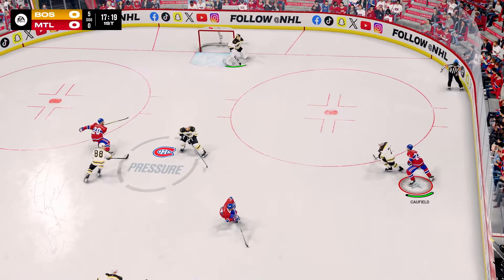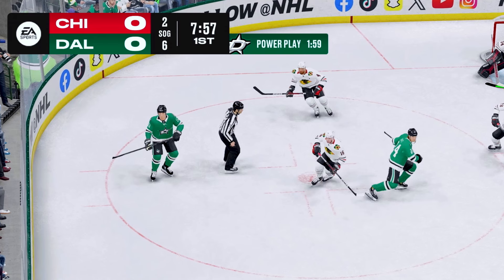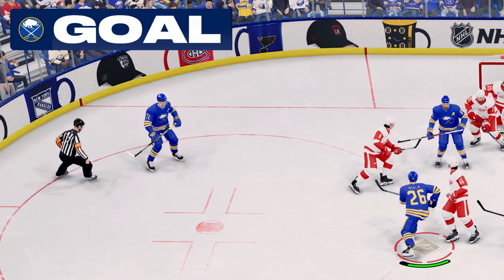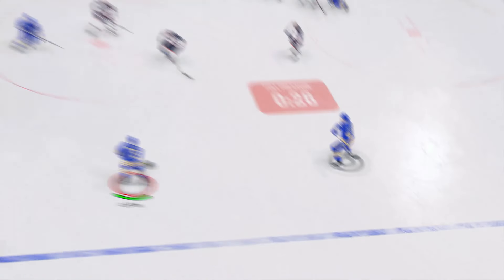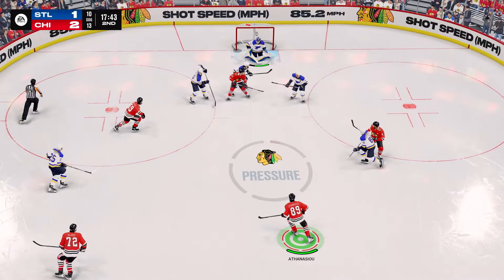A few things I want to talk about in the trailer that I noticed at first glance. The first thing is the score clock — we have it in action in the top left corner of the screen. Here's a couple shots of what it looks like with a power play and a five-on-three power play, and a quick look at what happens to the scoreboard when a goal is scored. It does appear that the pressure system will be returning in NHL 25 — a lot of people don't want it in the game, but there it is. Also, X-Factors will be returning. Other than the graphics looking really good, I didn't notice much else visually, so let's get into the actual gameplay.